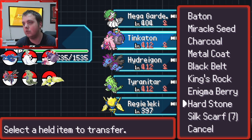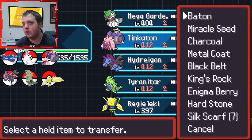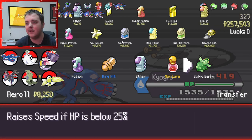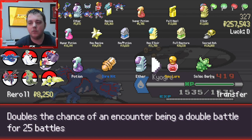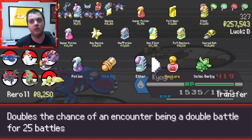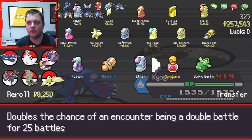Hard Stone can go to Tyranitar. I didn't get the magnet which is a shame. I'm in two minds because Max Lure helps us out so much - we've already got one running which has 11 left - but we also have Ultra Balls there which will help us greatly too.